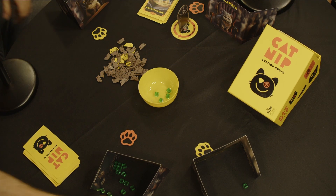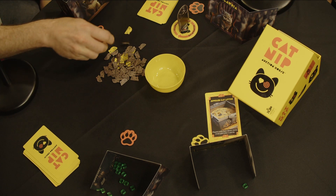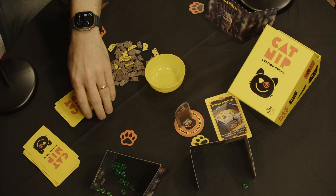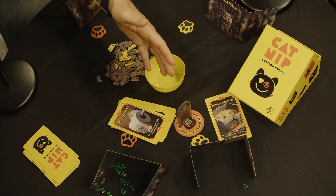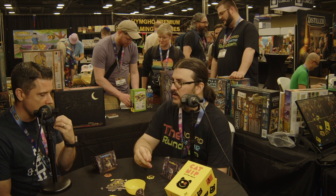Jasper gets the item and receives six mice — a yellow mouse worth five and a brown mouse for one. Jasper now becomes the auctioneer, so the directional marker flips and we go counterclockwise. Jasper takes the top card and reads it to everybody — it's a toilet paper roll. The card ability lets you take one mouse from up to two different players. Because Jasper won, bidding starts to the right or left of them based on direction. The person who wins the auction always gets the item and becomes the new auctioneer.